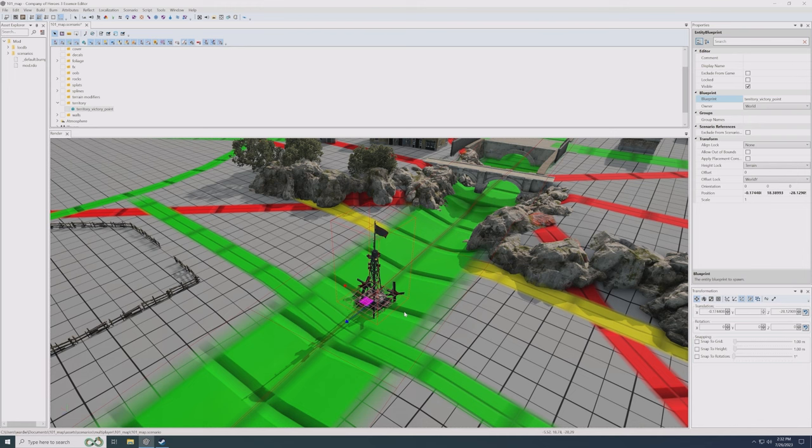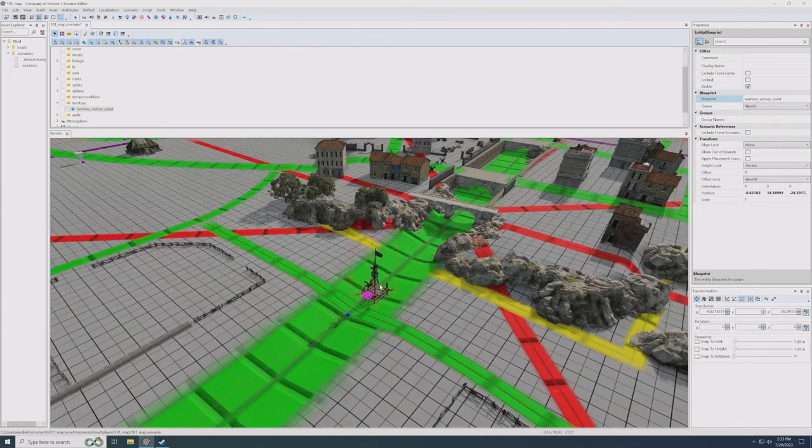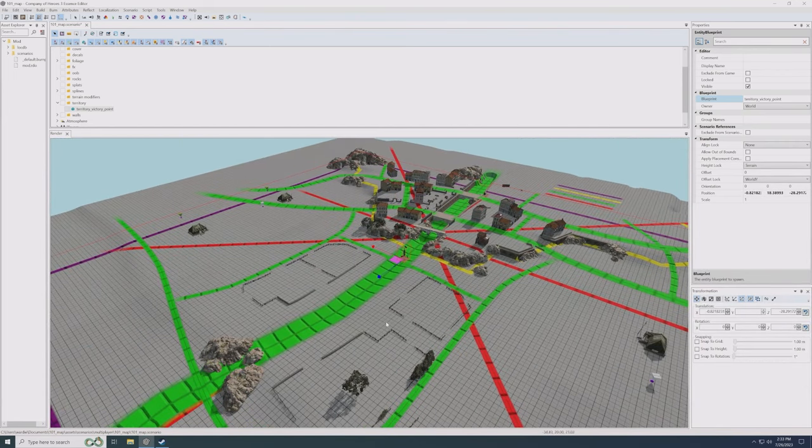Should I specifically design for one game mode, like Annihilation versus Victory Points? I would recommend designing for both. Victory points in CoH3 don't create their own territory sector — meaning if you play Annihilation, victory points are simply removed without leaving weird territory behind. So I'd always put victory points in, even if you only intend to play Annihilation, so that others still can. It's a very simple thing to put three flags down.